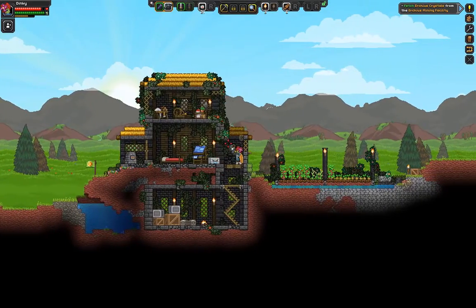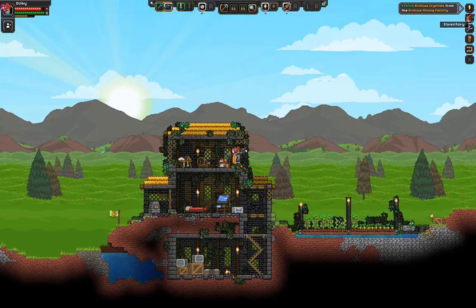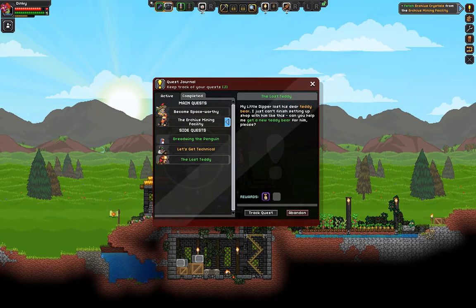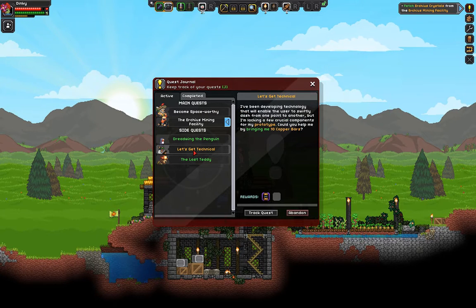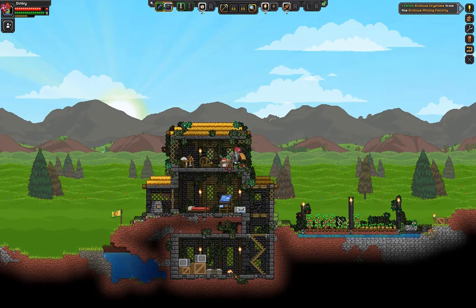Hey folks, and welcome back to After Work Gaming, where we're playing Starbound. Tonight, we're going to continue on from where we left off by doing some of these quests. More importantly, we're going to get the lost teddy bear, and we're going to get this guy his copper bars. We have the copper bars — I've gone up and dug enough copper in order to make the ten bars.